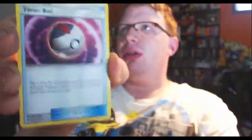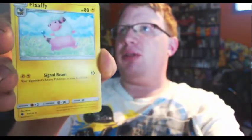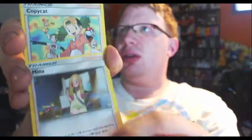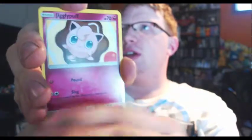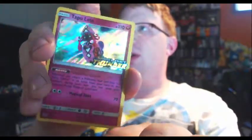So I got a pre-release of Lost Thunder with another box to see if I could get a different pre-release. Let's look through what we got: Professor Elm's Lecture, Professor Kukui, Timer Ball, Mareep, Mareep, Mareep, Flaaffy, Flaaffy, Ampharos, Ampharos, Mina, Copycat, TV Reporter, Nest Ball, Fairy Charm Psychic, Fairy Charm Grass, Jigglypuff, Jigglypuff, Jigglypuff, Wigglytuff, Wigglytuff, and Tapu Lele. That is the pre-release stuff that I got.